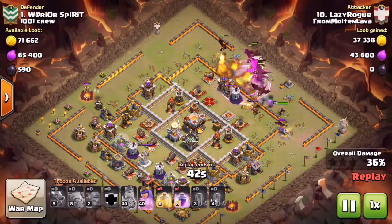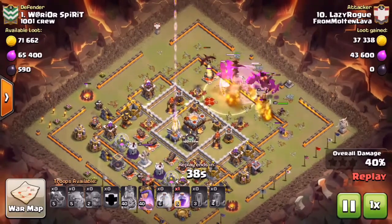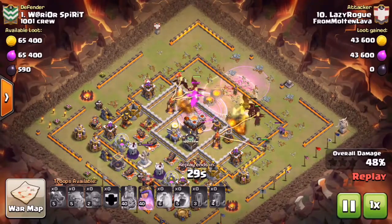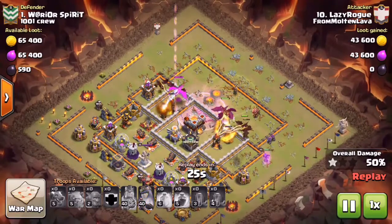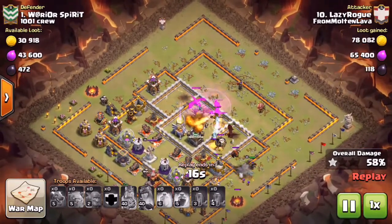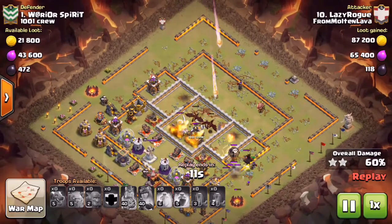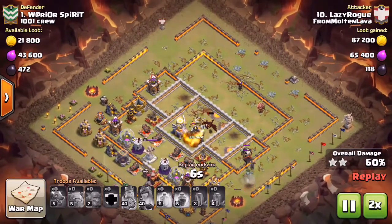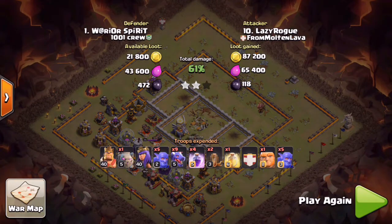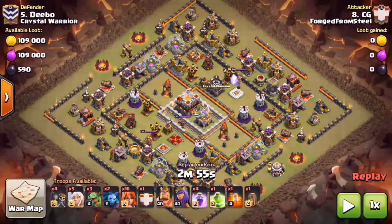He has nine Dragons in this attack versus GG and I who only had six, so he's just going to completely overpower this base. He drops Rage in the core - even those level 4 Inferno Towers don't deal a whole lot of damage to these Dragons. The Town Hall goes down no problem and he ends at 61% on this attack. It almost looked like he was going to triple it. Very good percentage - just a slight variation to GG's attack, doing it with Drags. These Dragons have gotten a lot of love lately from Supercell and we've been using them with a lot of success.